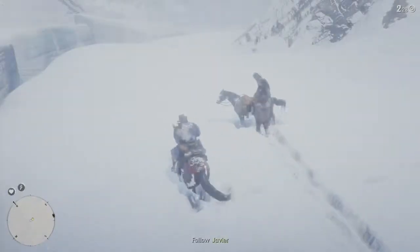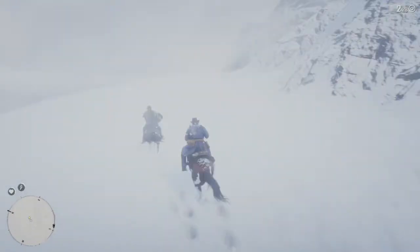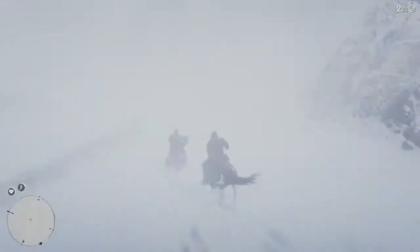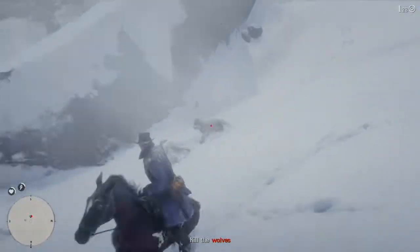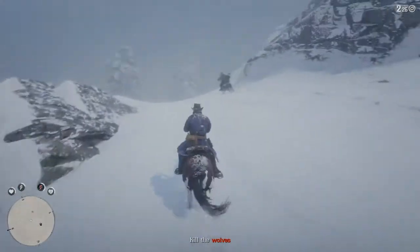I'm just going to fast forward a little bit right here. For these two wolves that come down the right side, the best way I found is to slow down and try to get beside them as much as possible so you are closer.